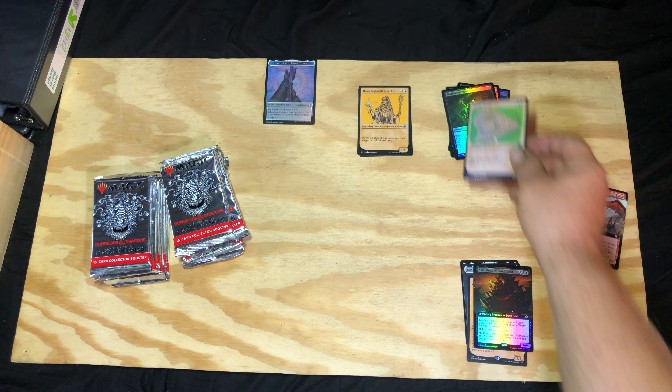Alright, that should be our Treasure and Loth tokens. Common, common, common, common, uncommon, uncommon — Eccentric Apprentice, so uncommons there. Commons and uncommons, okay. Fighter Class is our first rare — Fighter Class, Fighter Class commander. Puzzle Ward, Orb of Dragon Kind, Pixie Guide, Clattering Skeletons, Zorn, Manticore, and a full art Loyal Warhound.